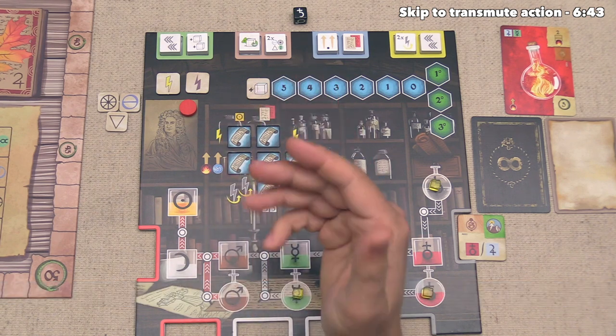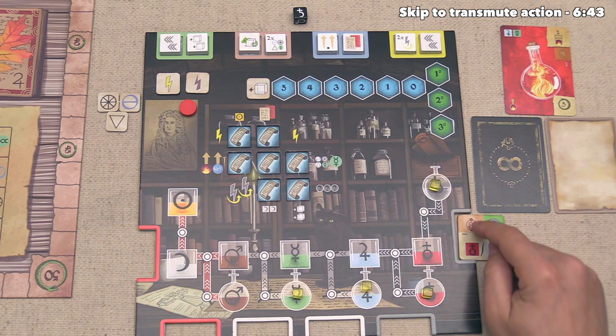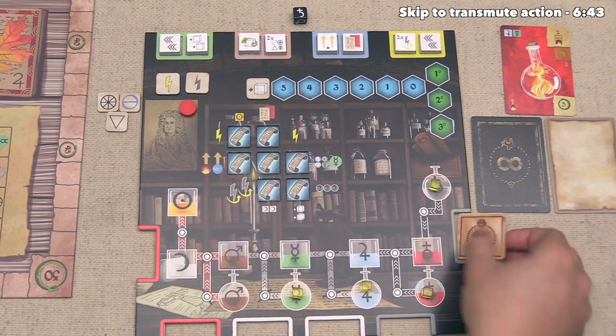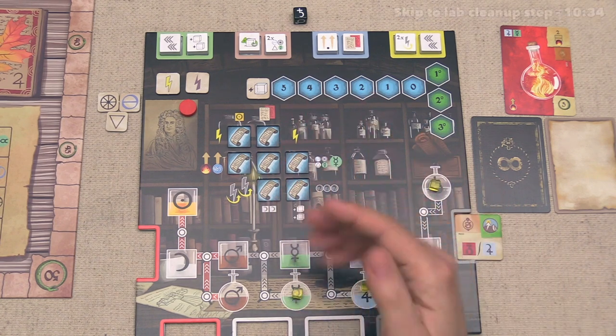The third option involves refreshing one of your artifacts. As you can see, our opponent does have an artifact over here, and in fact everyone starts with one of these S starting artifacts. If this happened to be upside down, then for a react action, they could just flip this right back over.